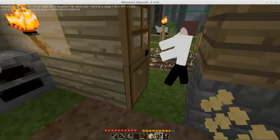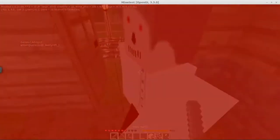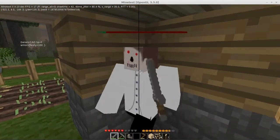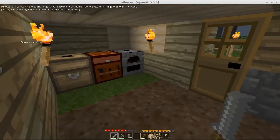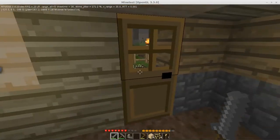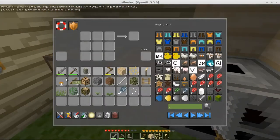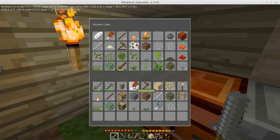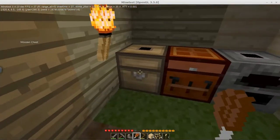Oh boy - no! Die, you horrible beast! Die the horrible death you deserve. How do they get in here? There's a fence surrounding my property. Where is that meat? I didn't eat it all, did I? There we go - cooked beef. Time for a snack.